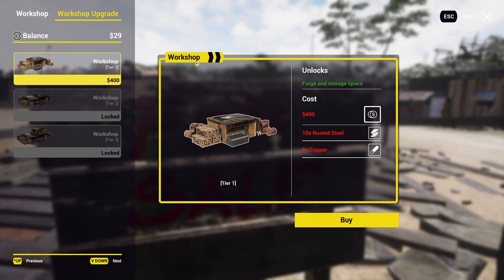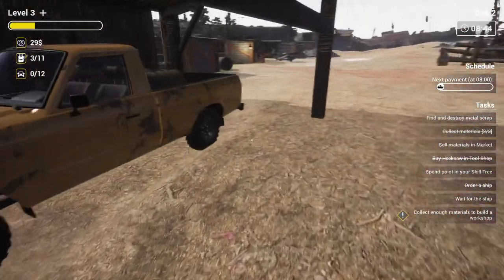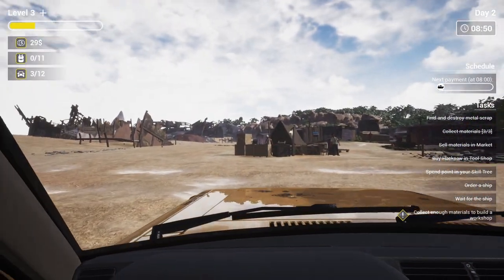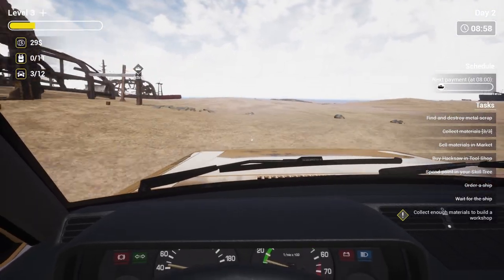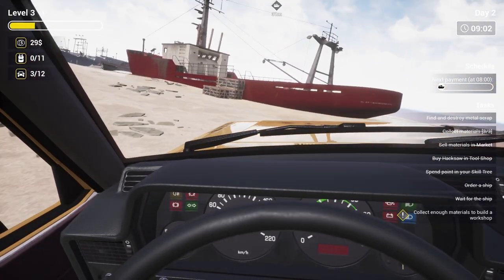Here's your first goal — it's going to be the workshop. You need $400, 10 rusted steel, and 6 copper. Make sure you save those amounts because you're going to need to build this. It has a smelter and it'll allow you to make other kinds of raw materials, which is really cool. Start saving up on these things and keep them in mind so you don't sell them back by accident, because going back out there to scrounge takes a long time.